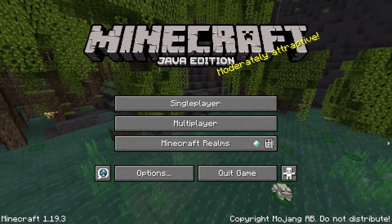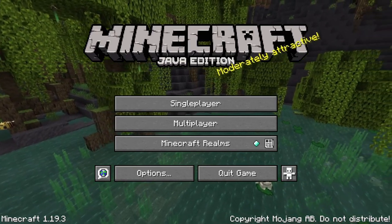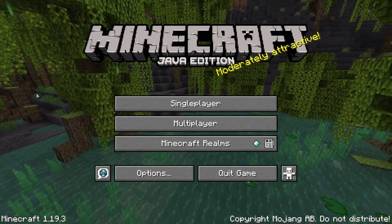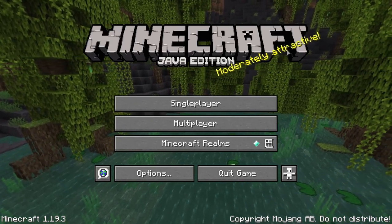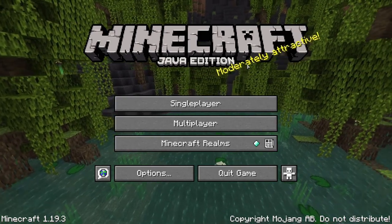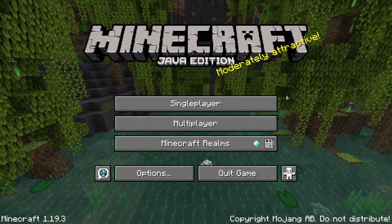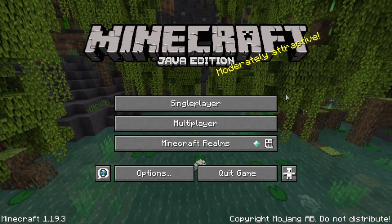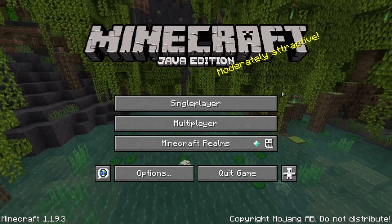Upon starting up the game, this is the screen that you will see. It has the title of the game, Minecraft Java Edition, with a fun little splash text right there. This is going to be a complete single-player tutorial, so let's get right into the game by hitting single-player.